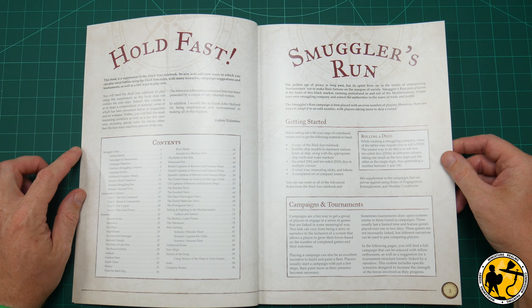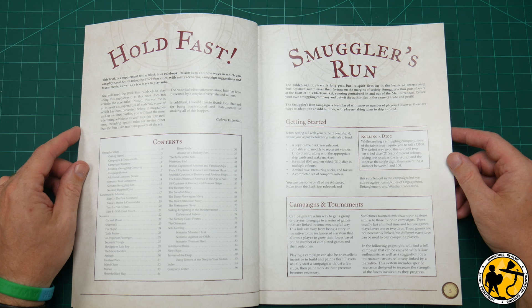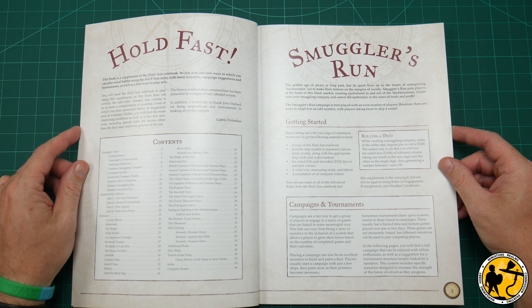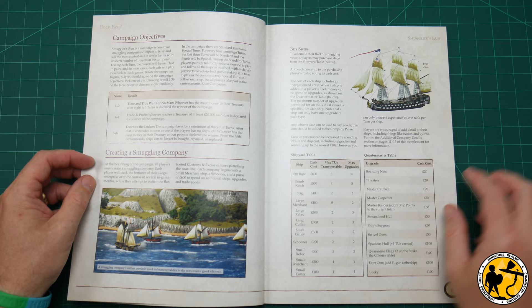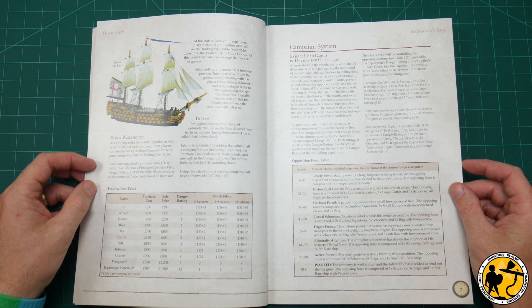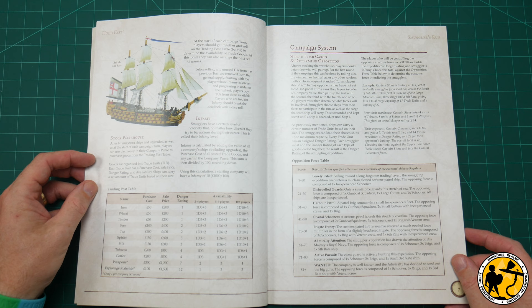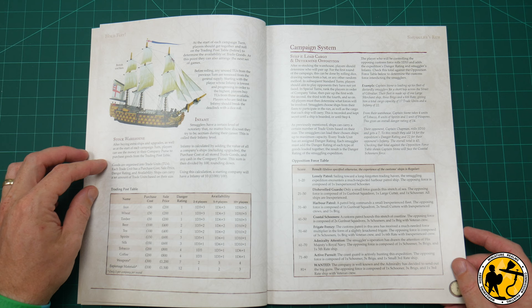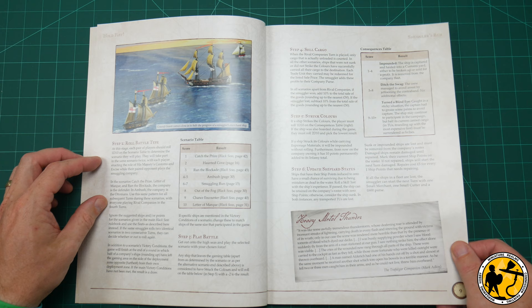There's a little introduction from Gabriel that says what the book's about, and then we get straight into it. We have Smuggler's Run, which is a campaign system where you're playing as basically a smuggler gang, which is quite cool. It talks about whether you can use it as a campaign or a tournament campaign — you've got your campaign objectives and creating a smuggling company, your costs for your ships and things. It's really fun; it adds a little bit more flavor. I'm quite a narratively focused gamer.